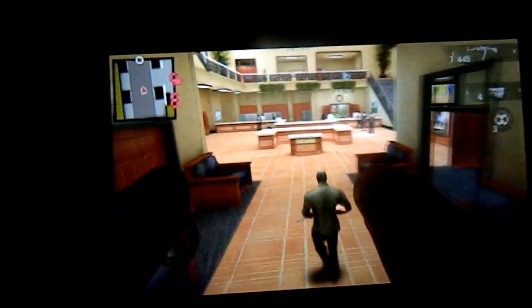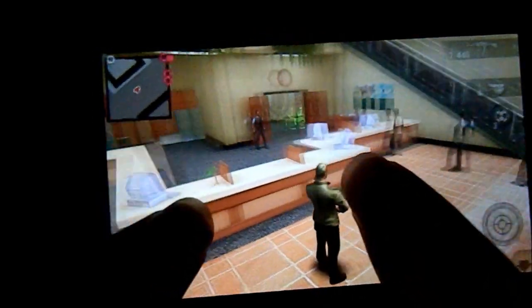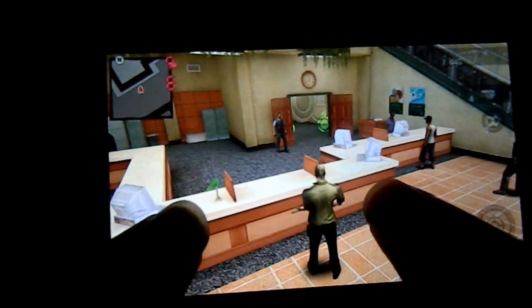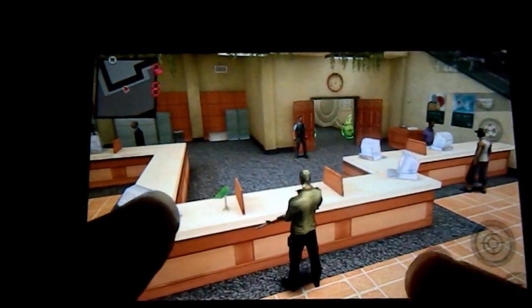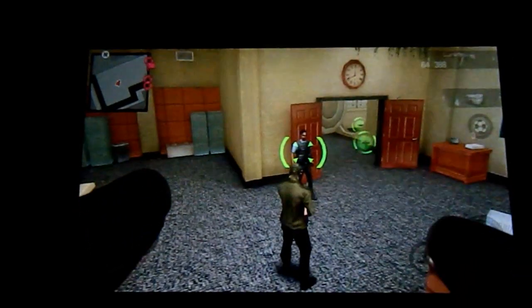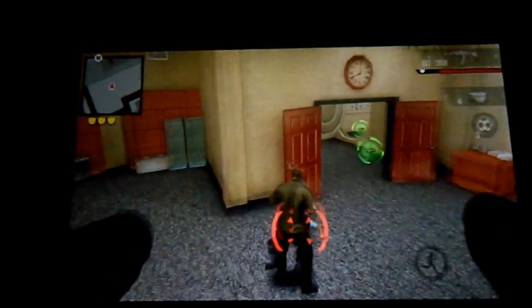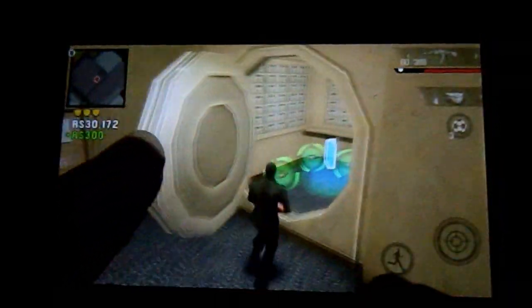This is the interior of the bank. Back there is the money and the briefcase that you're going to be stealing. This is going to get you a lot of stars, so you've got to be careful. What you want to do first is kill this cop, then come in here and take all the money — there's extra money here too.